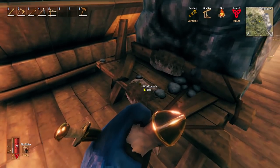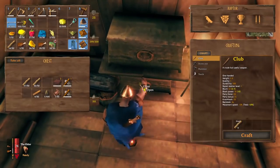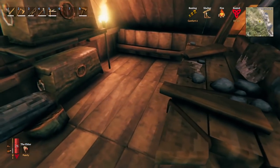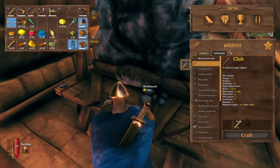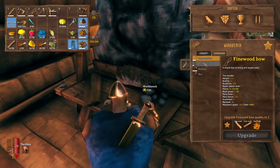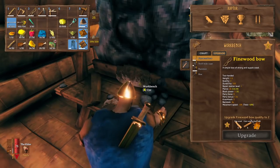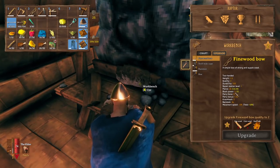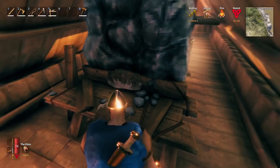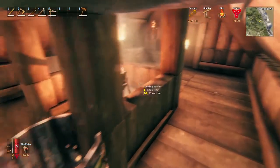If you look at an item, you can see sparkles going towards what it upgrades. We've got a level 2 workbench — adding a chopping block makes it level 3, and so on. A tanning rack will also bump that level up, which then allows higher upgrades. For example, if you bring your fine wood bow and click upgrade, you'll need the same materials to keep upgrading it, increasing durability, damage, and other perks.